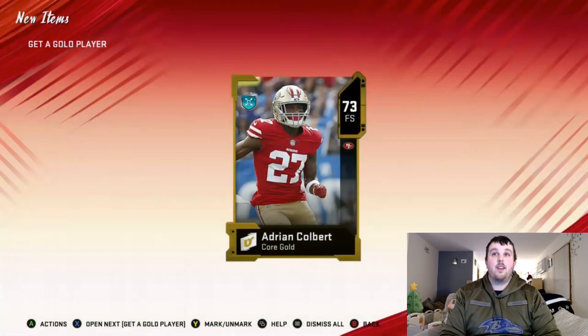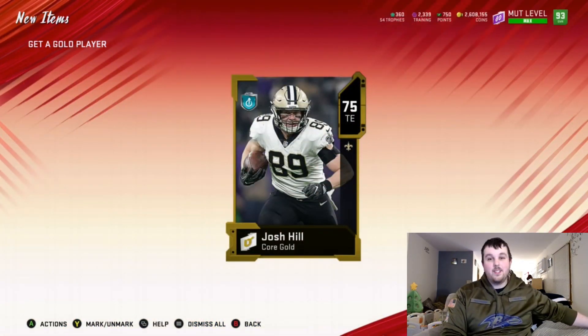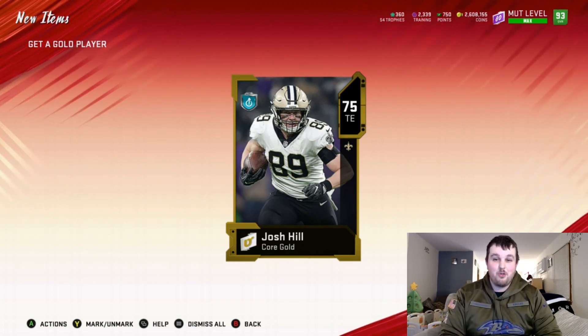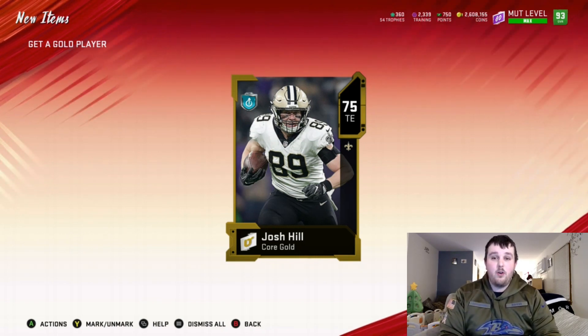We get 73 Adrian Colbert, and that's going to be it for the Get a Gold Player packs. Anyways guys, this is Hooker — great pack opening! We pulled that D-Hop, we pulled that Series Redux Davante Adams — two amazing huge pulls. Super juiced. We did not get the LTD but it's quite alright.